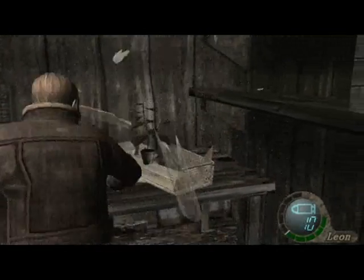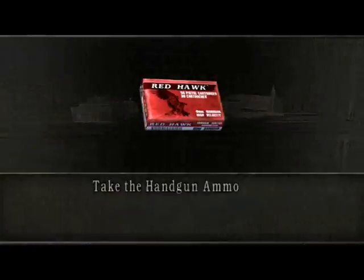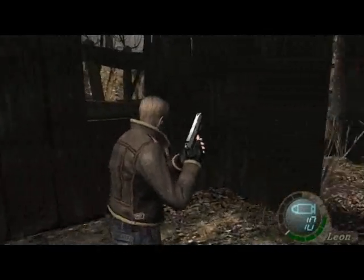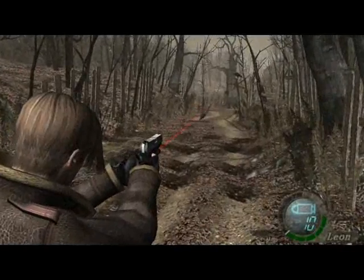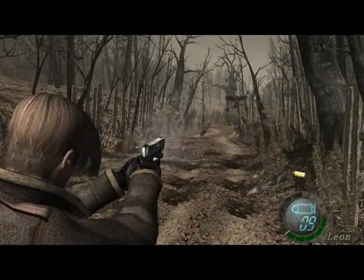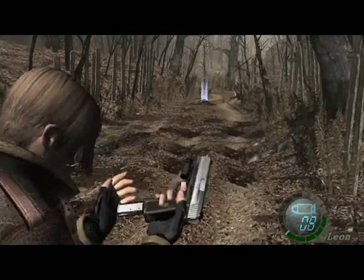Okay so welcome back to the walkthrough. What you want to do here is kill one of the crows and it'll usually drop a hand grenade, although god knows how a crow would carry a hand grenade.